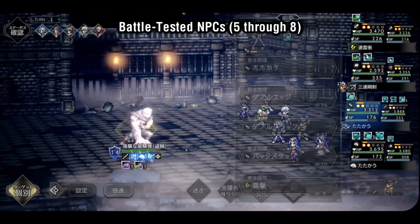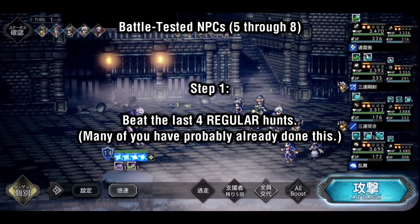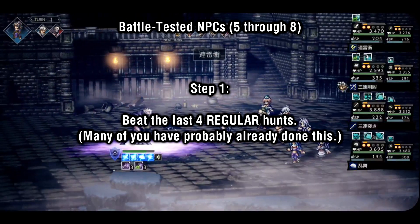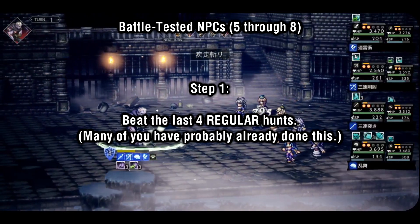In order to unlock the four new NPCs, there are a few steps you have to take. Step 1 is beating the last four regular hunts. A lot of you have probably already done this. The reason you need to do this first is because completing these regular hunts will unlock the next step in the process.